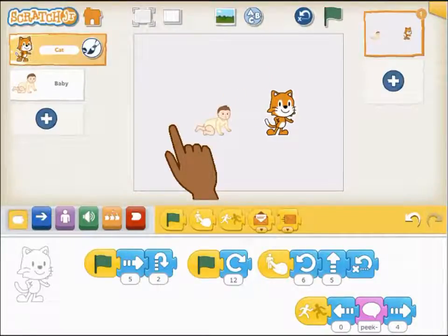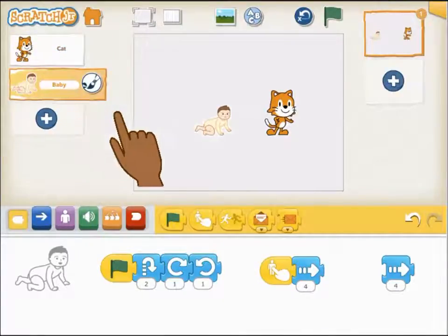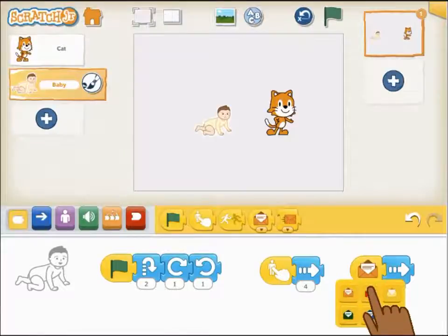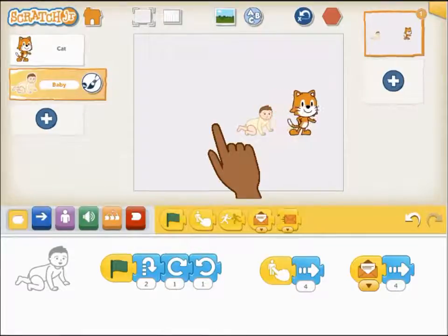Another way for two characters to interact is by using the Message block. A character can send a color-coded message, which will trigger action for another character. You have six colors to choose from. The color of the message block should match the color of the trigger block. This is useful for programming interactions between multiple characters.